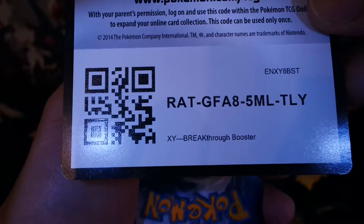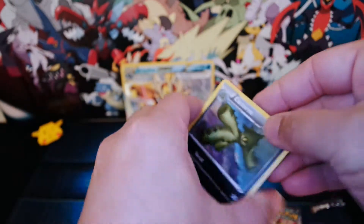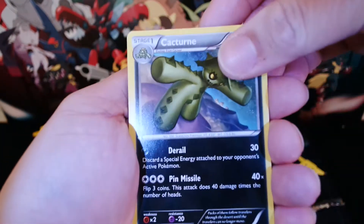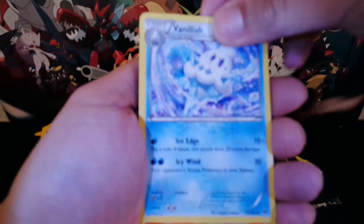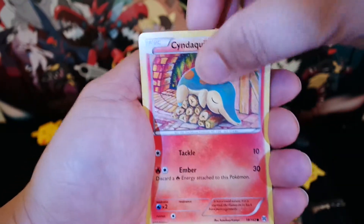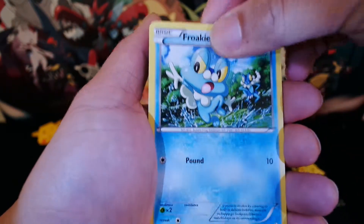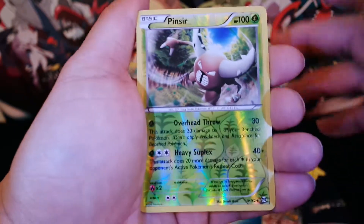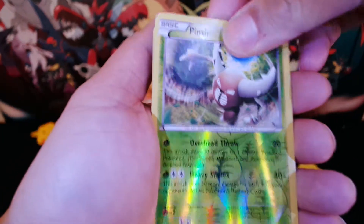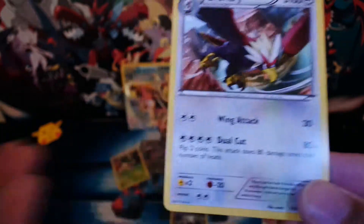Here's the code — hope you enjoy it. We have Cacturne, a Mewtwo Spirit Link, Vanillish, Cyndaquil, Panpour, Froakie, Chespin, a Reverse Holo Pinsir, and our last card for this foil is — a regular rare Braviary. Let's put that down there.